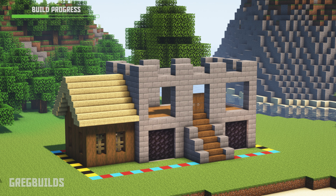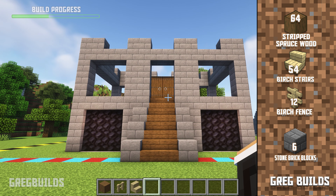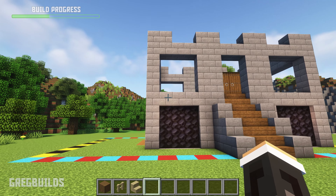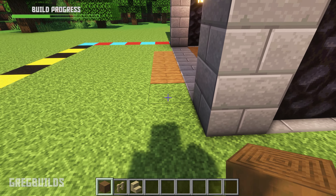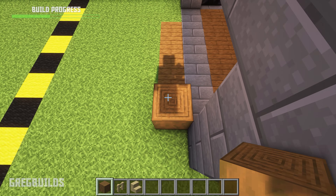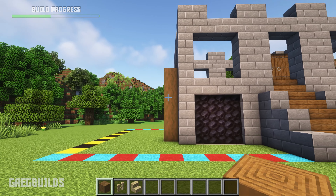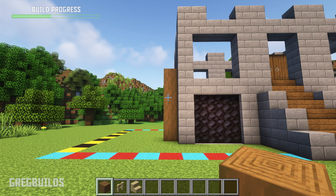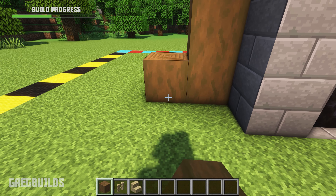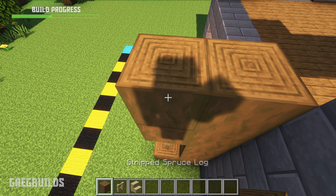Step 4. Next, let's build the addition to the left side of the house. We'll need 64 stripped spruce logs, 54 birch stairs, 12 birch fence posts, and 6 stone brick blocks. To start, let's move in a space at the left side of the house and make a 5-tall stripped spruce column. Then place a spruce block, 2 birch fence posts on top of that.